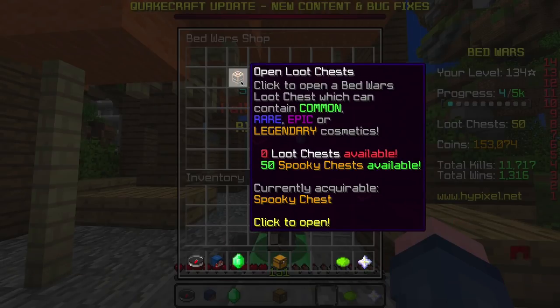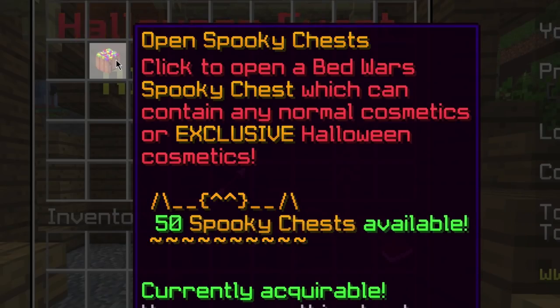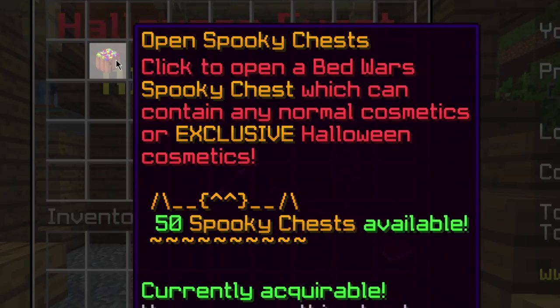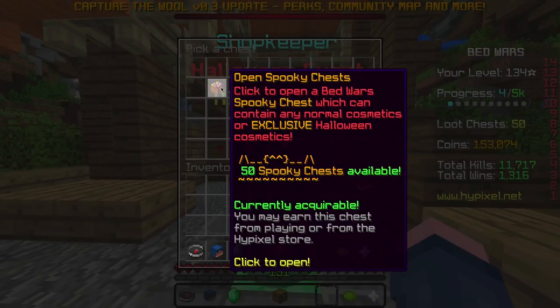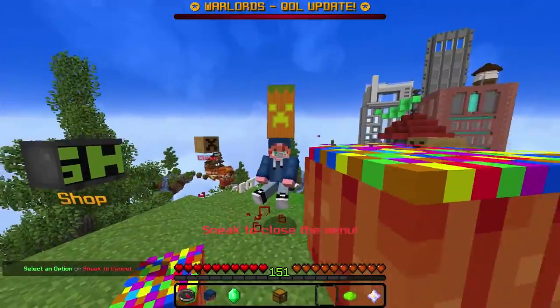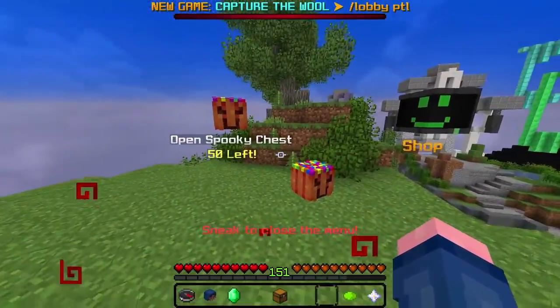That's so many of them. I have no normal loot chests available, so let's begin. Open Spooky Chests - click to open a Bedwars Spooky Chest, which can contain any normal cosmetics or exclusive Halloween cosmetics. So it's not limited to Halloween cosmetics but you can get them in here. I don't think you can get them in the normal ones, but I could be mistaken - otherwise, what's the point in having this? Unless it's a higher chance, but we shall begin. I'll show you guys some of them in the very beginning and then I'll kind of time lapse through them all, maybe show some highlights as well.